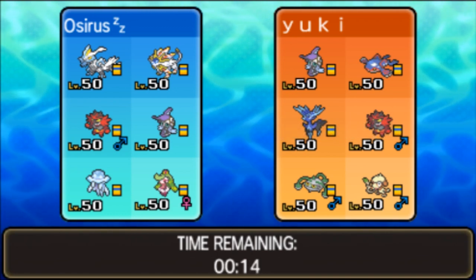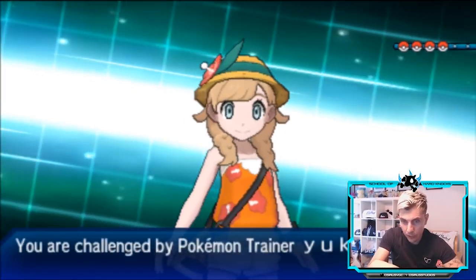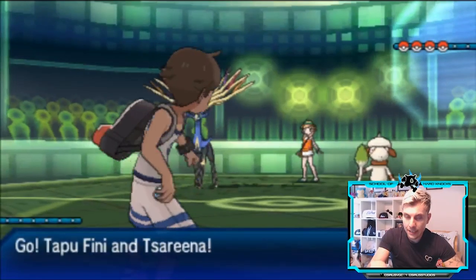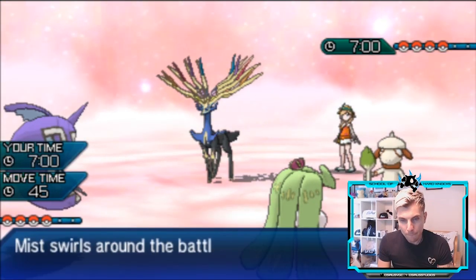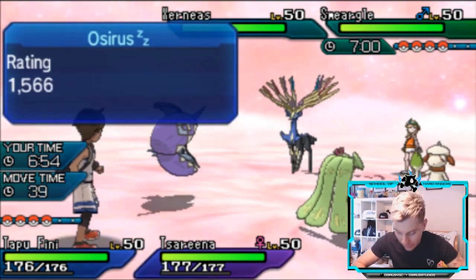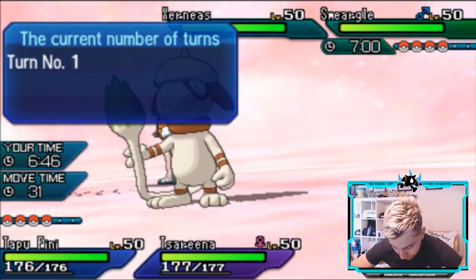Kyogre is the one thing Solgaleo doesn't like too much. Do we want our own Fake Out with Incineroar, or do we want Kyurem-White? Kyurem-White isn't really doing too much other than hitting Ferrothorn for good damage, so Incineroar is probably better here. We want to keep it off the field as long as Kyogre is out. There have been suggestions about Kyurem-Black being a better option in this build, and I think because of that Electric STAB it gets, Kyurem-Black has so much more versatility against the current format. Kyurem-White just struggles so much against Kyogre teams.